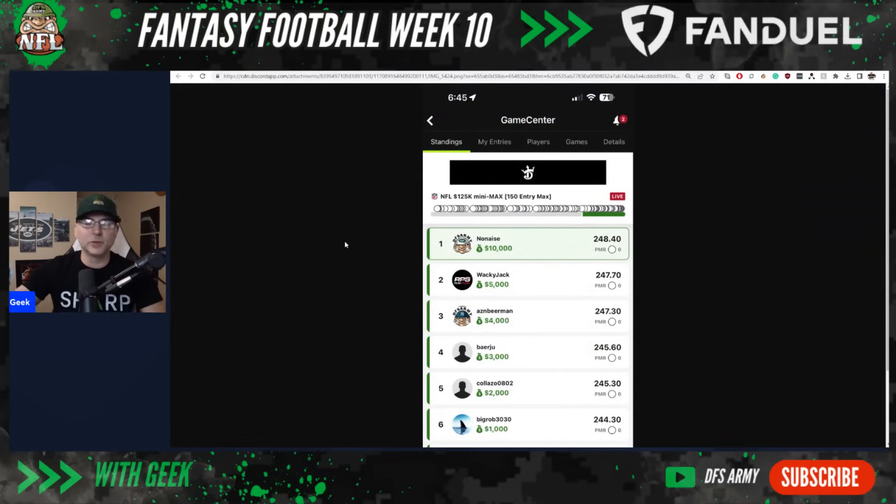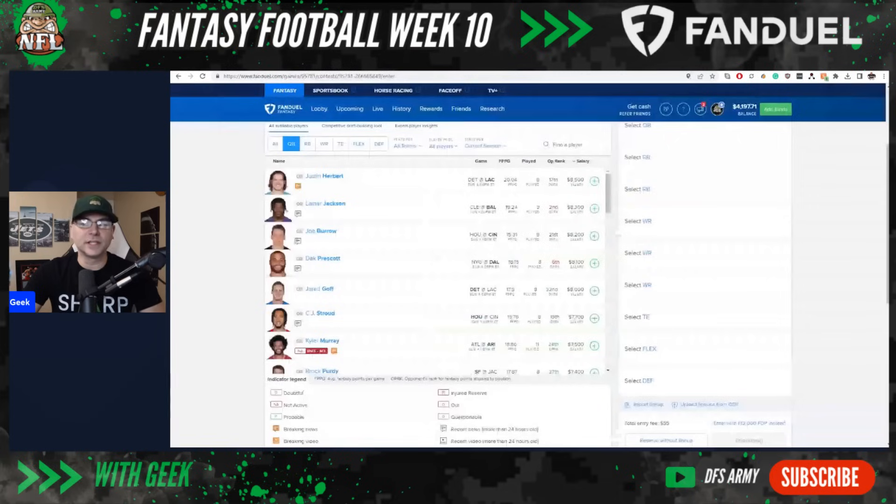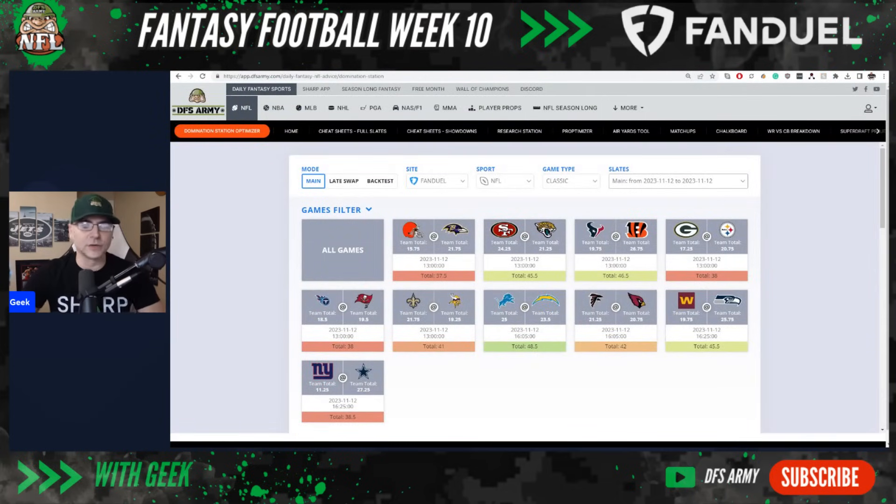Before we get into the breakdown, I want to send out some congrats to a couple of really good DFS Army wins. This one in particular — the Mini Max, a 50-cent entry — 'nones' takes first place with a big CJ Stroud stack, which we were talking about a lot last week, and 'Asian Beer Man' coming in third. First and third in one of the biggest contests Draft Kings puts out. 50 cents into 10K, 50 cents into 4K — congrats guys. Your humble host also took first and third in a contest this week with some Draft Kings tiers action. Being high on CJ Stroud definitely helped. Congrats to Blarch taking fourth place as well.